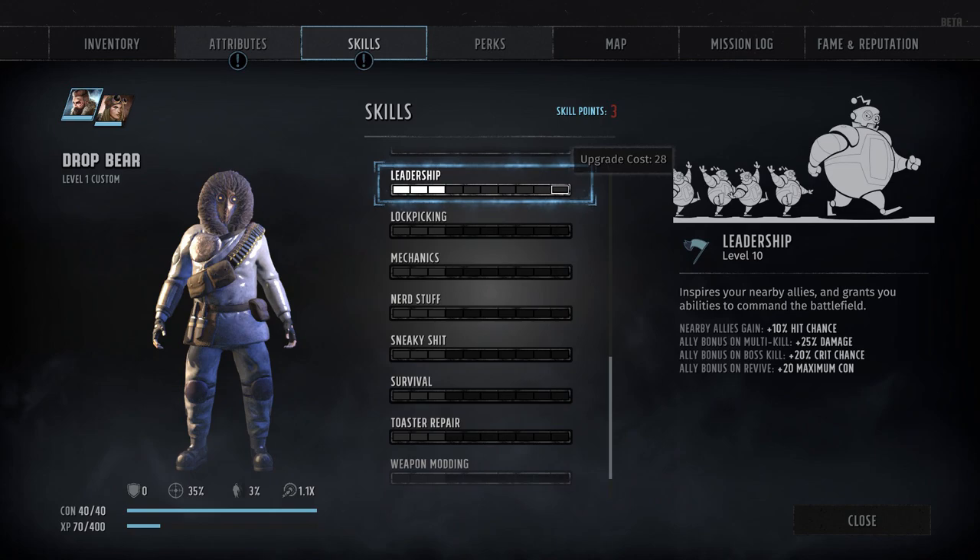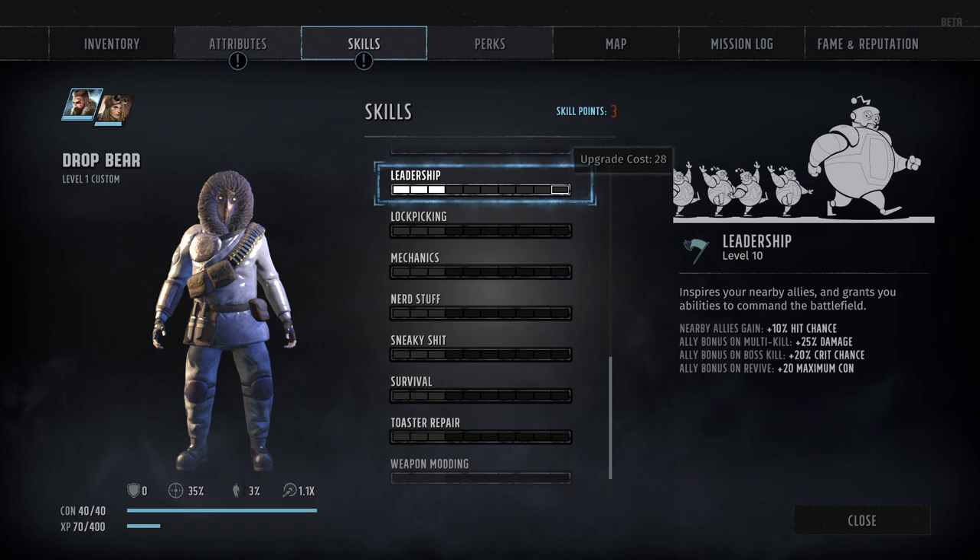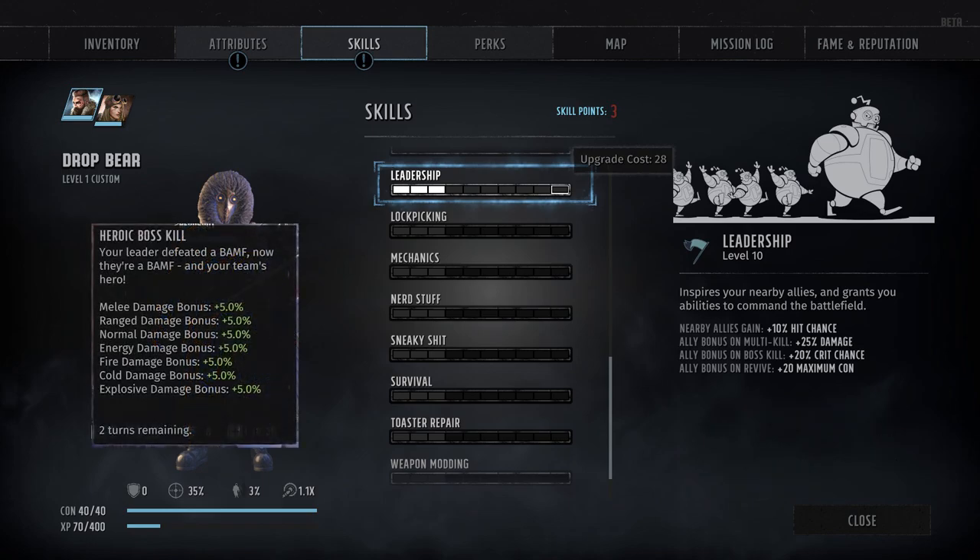Next, we've got skill number 11, Leadership, which just like in Wasteland 2 grants an assortment of special bonuses to all nearby allies. It is important to note that the actual radius of the character's leadership aura is determined by their charisma — their Leadership skill is only used to determine the actual size of the bonuses they impart. Each rank grants a fairly meager plus 1% hit chance bonus to any allies within their area of influence. However, performing inspiring actions such as killing multiple opponents in a single turn, killing a boss-type enemy, or reviving a fallen teammate will grant additional stacking bonuses to all nearby allies.